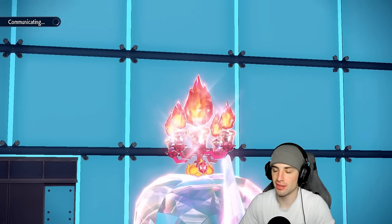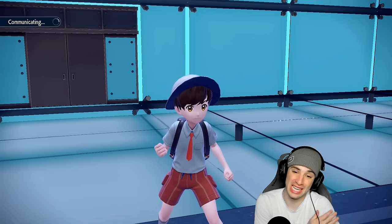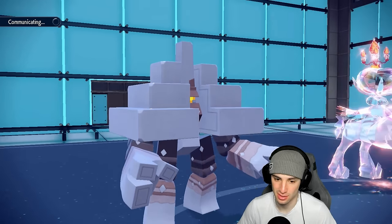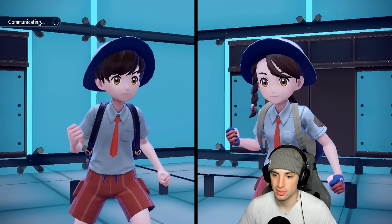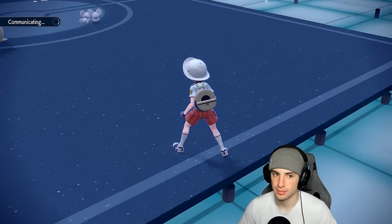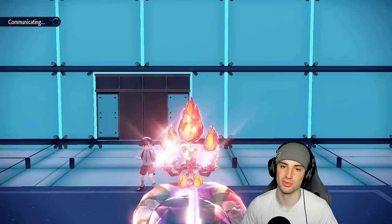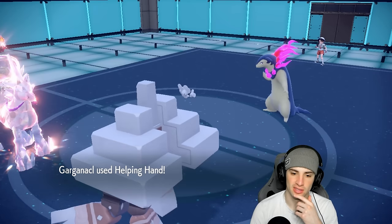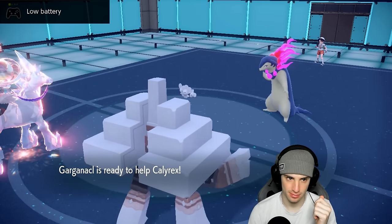The Helping Hand boosted Glacial Lance should take out Typhlosion since it's not that bulky, and if not we still have Salt Cure damage at end of turn. They did read the Wide Guard - it was a Specs Typhlosion. I played it simple with our Tera and it worked out fine. Trick Room's now in full effect, and we've got Helping Hand with Calyrex ready to rock.